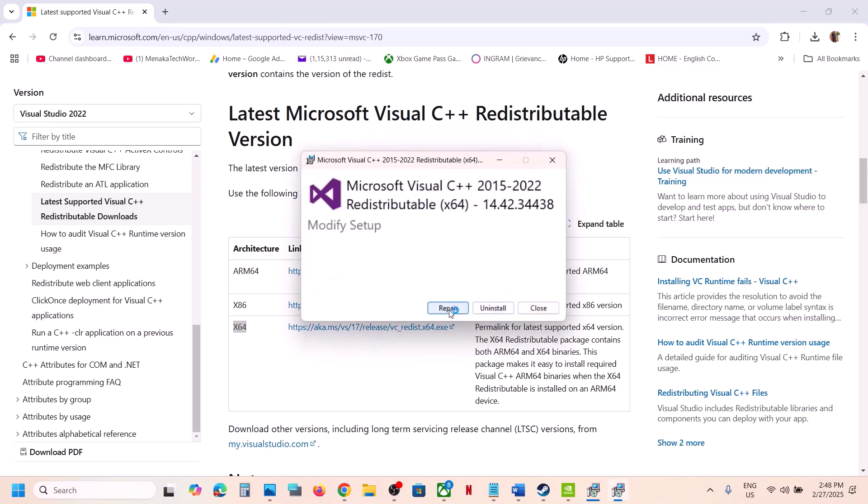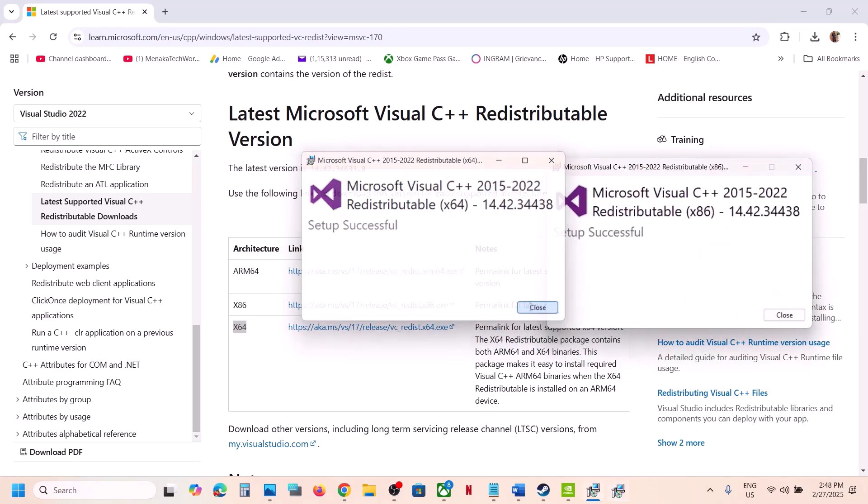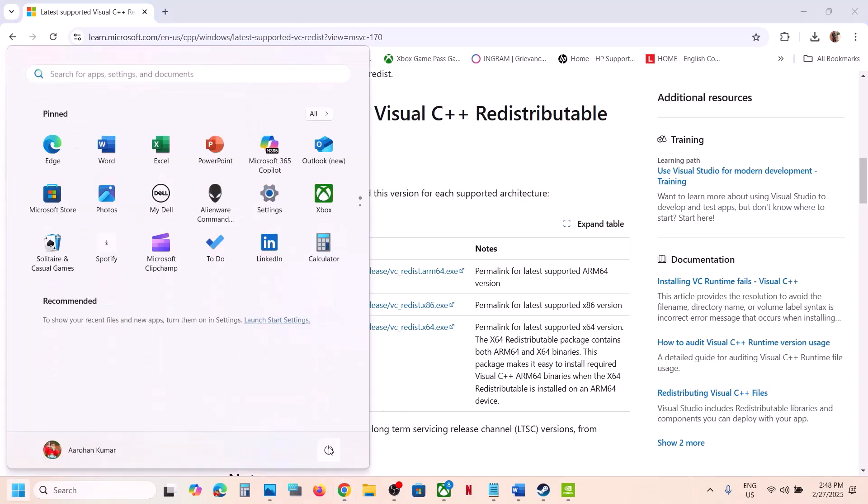If you see the repair option, click on repair. If you see install, click on install. Click yes to allow and let the installation complete. Make sure both are installed. Once installed, close this and restart your computer — restart is a must after this.